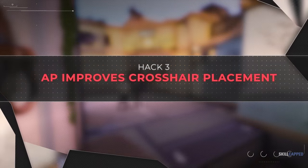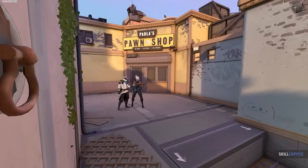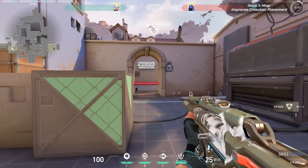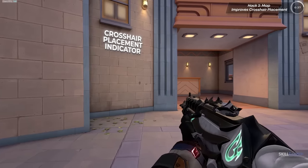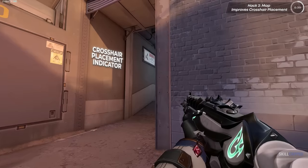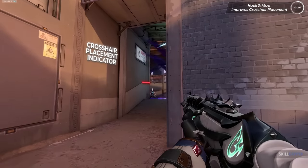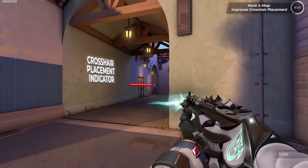Everyone talks about crosshair placement, but what if maps actually give you perfect crosshair placement without you having to do anything? On every single map, you can notice lines or boxes that indicate perfect crosshair placement. Normally the correct crosshair placement will be right under each indication. This is especially helpful at angles with elevation change and is useful if you want a free line up to a headshot.